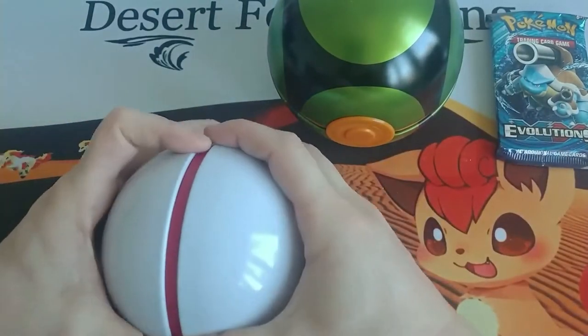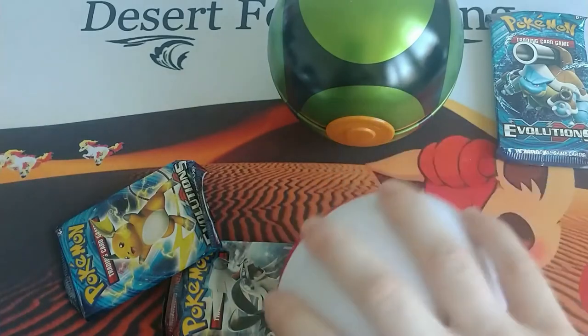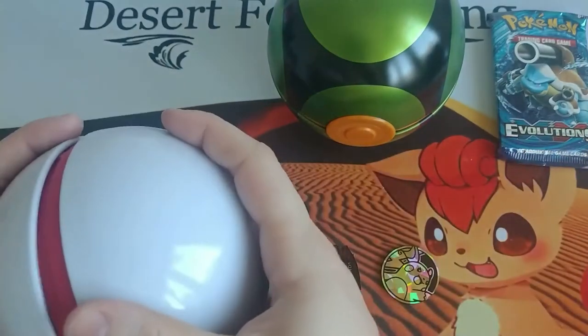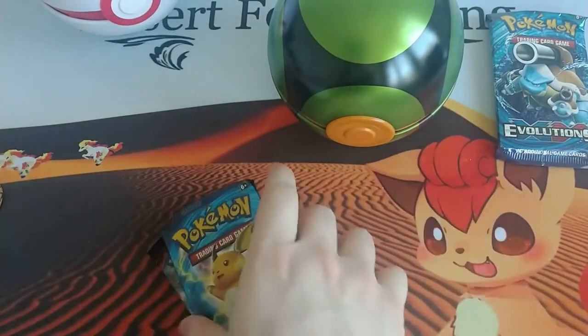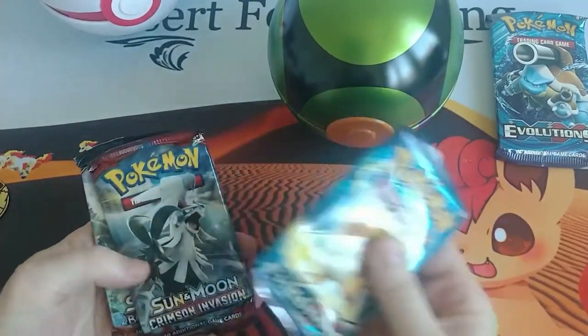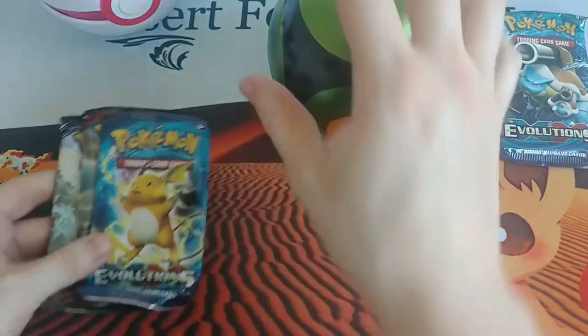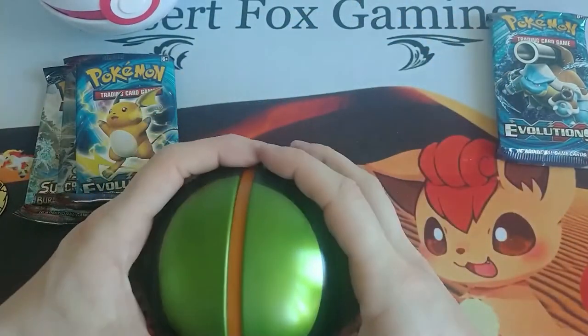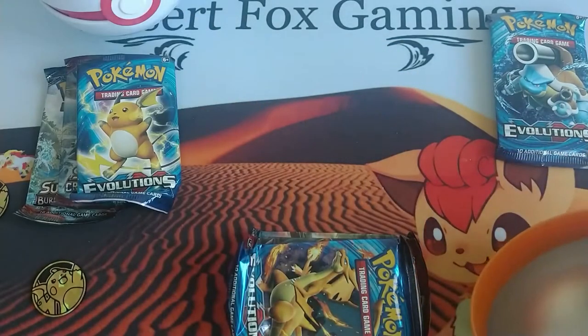Let us open. Much easier — look at that. Something was wrong with the other Pokéball tin. And we have another Raichu coin. I feel like this one is also going to be Raichu. And we have the XY Evolutions. They sent in Sun and Moon Crimson Invasion and Sun and Moon Burning Shadows. Yep — Raichu.